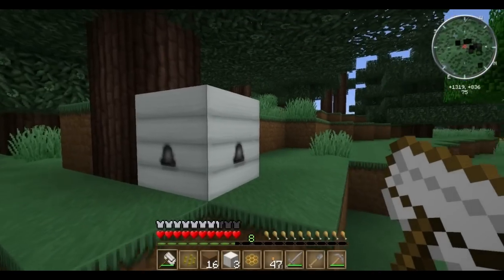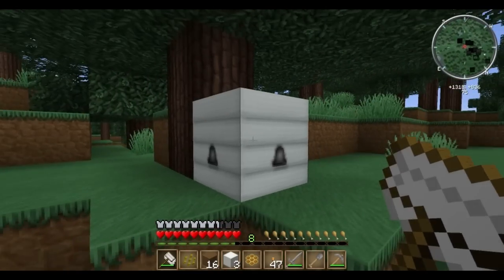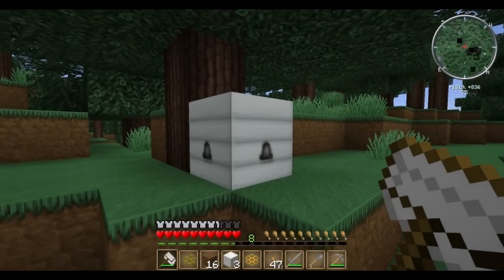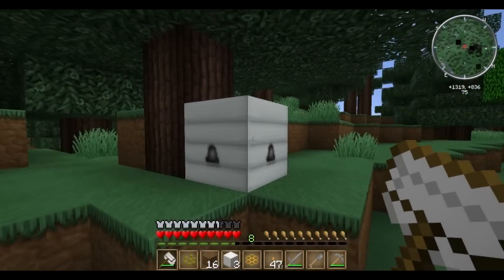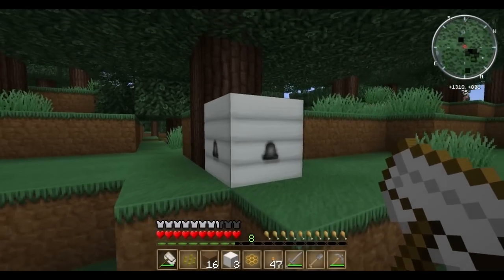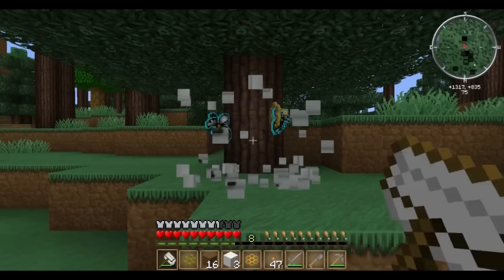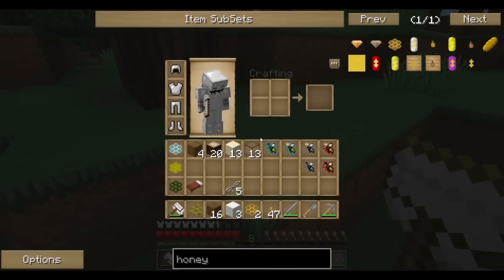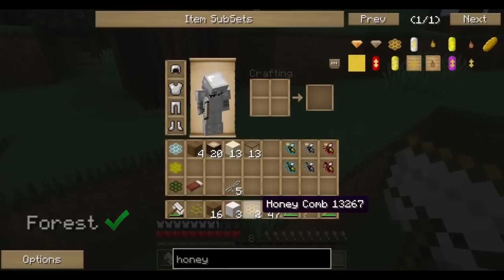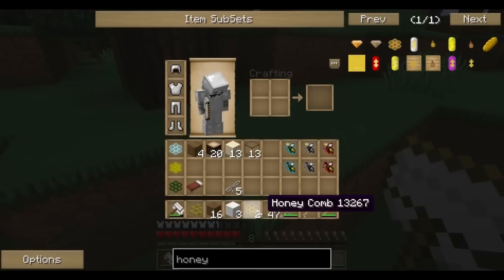We found ourselves a forest beehive here. This is easy to mistake for the marbled bees hive or the wintry — except the marbled has a light gray stripe to it, whereas the wintry beehive has a bluish tinge to it. But this is white through and through, and we're in a pine forest biome. We got a forest princess and a forest drone, and we actually got a honeycomb out of it too, which means I now have five honeycombs — so I can make an apiarist's chest.